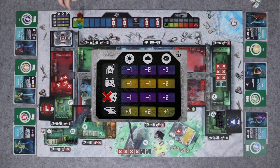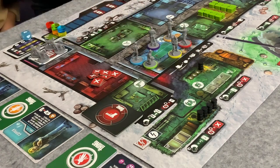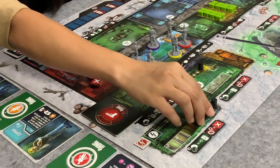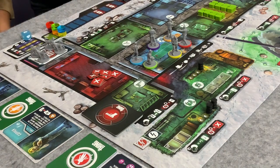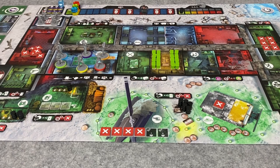So the first thing we do is roll the weather die — and it is stormy. That is not good. That means we use three fuel from the boiler room and two fuel from the generator. We don't have the freezer and we haven't called the helicopter yet. That's the first two phases done.